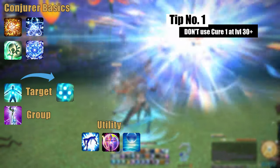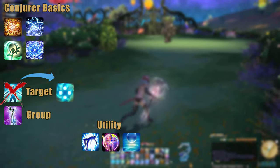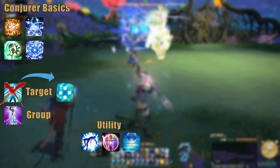But without further ado, let us start into White Magic. First and foremost, to repent for the sins of my previous guide: don't use Cure 1, or simply Cure, when you have already reached level 30 and have become a White Mage.